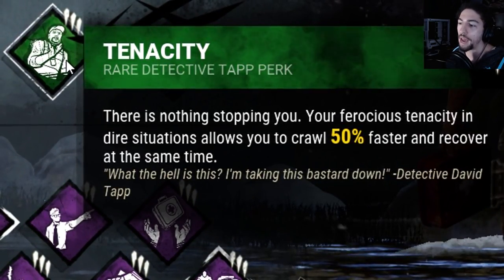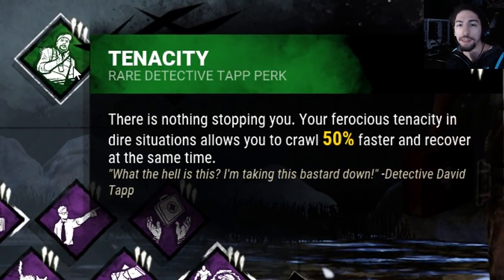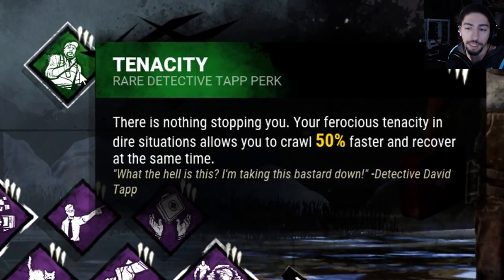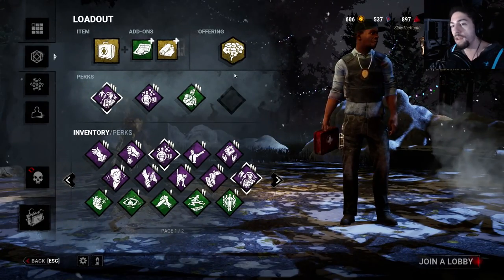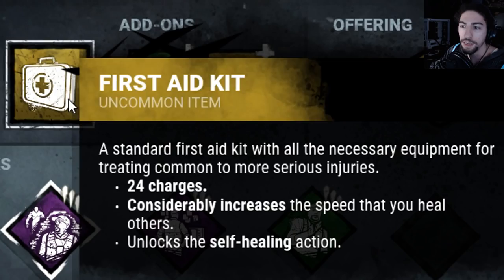Last but not least we got Tenacity, which allows me to crawl 50% faster than normal and recover at the same time. It's basically useless unless they leave me on the ground and I can crawl away to another survivor or something. And then for items and add-ons we got a First Aid Kit, which allows me to have 24 charges and considerably increases the speed at which I heal others.